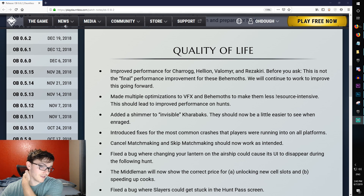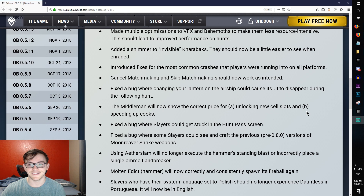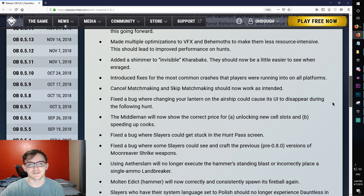Moving on to quality of life, there are a lot of things geared toward console players, which is a huge thing. Improved performance for Charug, Hellion, Valmir, and Rizakiri. This is not the final performance improvement for these behemoths — they will continue to work and improve these going forward. It's cool it's happening this fast. Console folks were not having a good time fighting Scorched Hellion and those behemoths. Multiple optimizations to visual effects and behemoths make them less resource intensive, which should improve hunt performance.